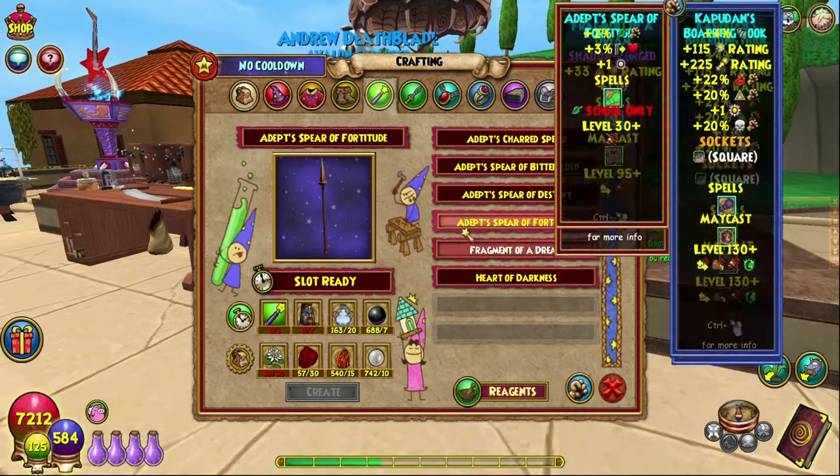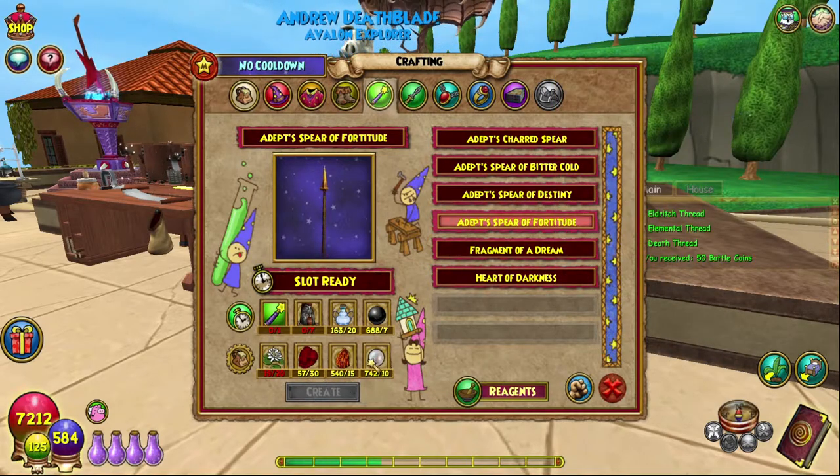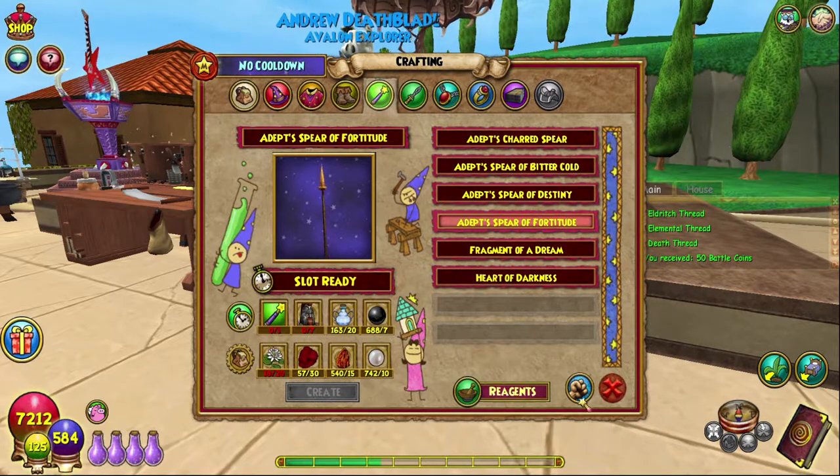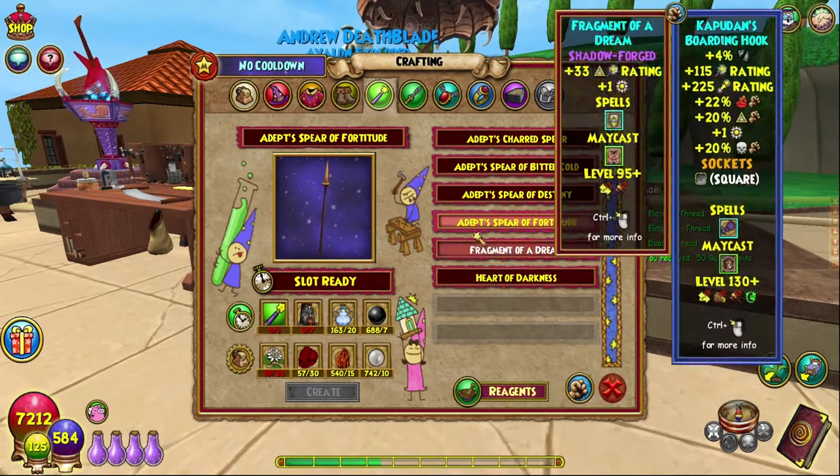And Pearls — you just find them occasionally around Celestia and I just have quite a few. Celestia is a good place to go for Pearls; I think there's a spawn in base camp as well.